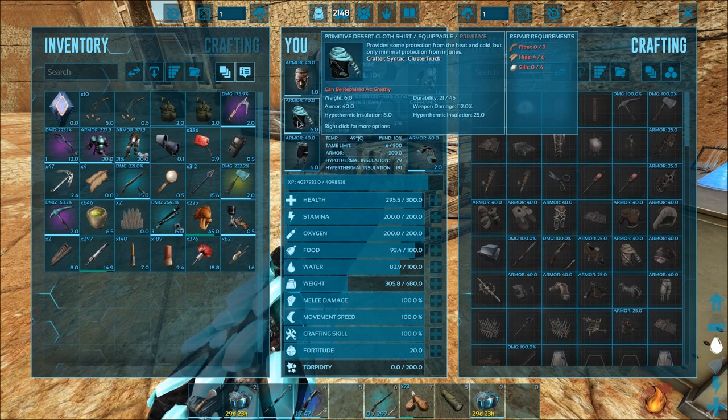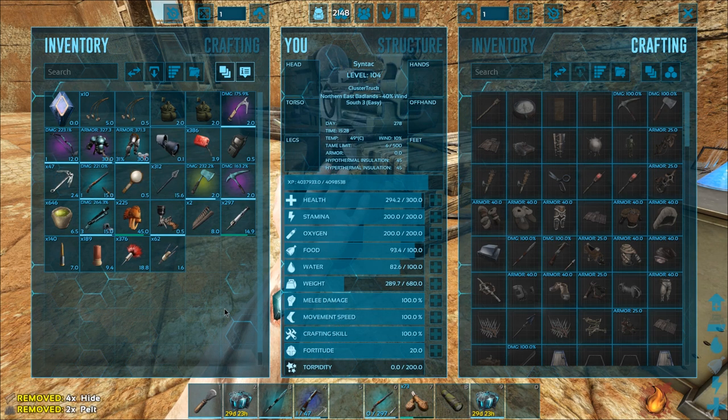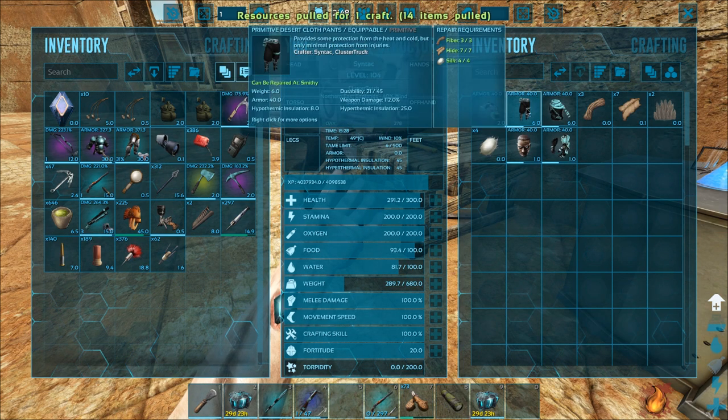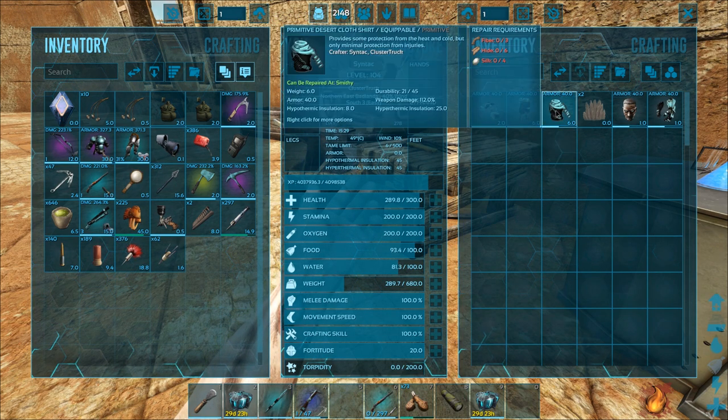I need to repair my armor. It could be fun to actually try it out and see how easy it is to do with a Paracer, because like I said, I've never done it. Today's video — we're probably just going to tame up a few of them and then we can begin breeding at some point.